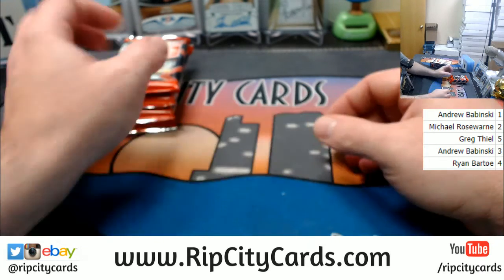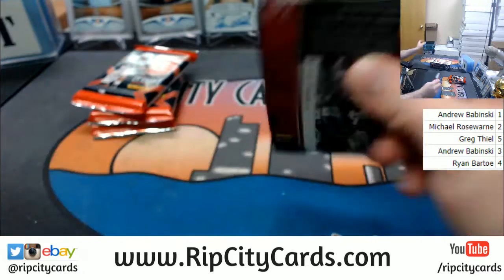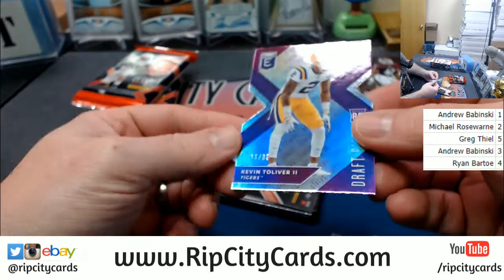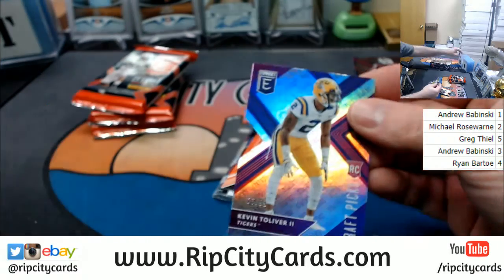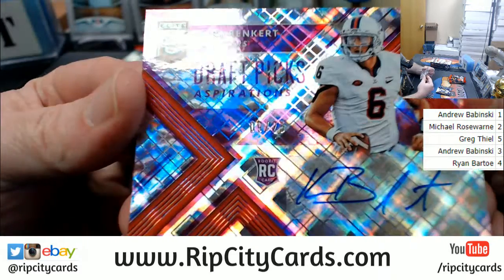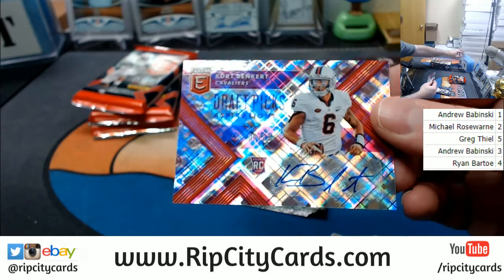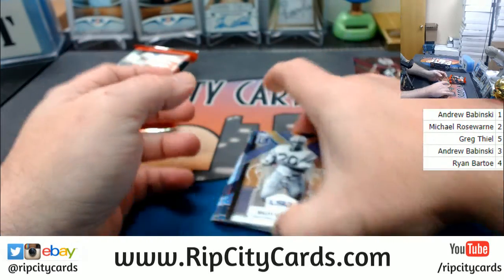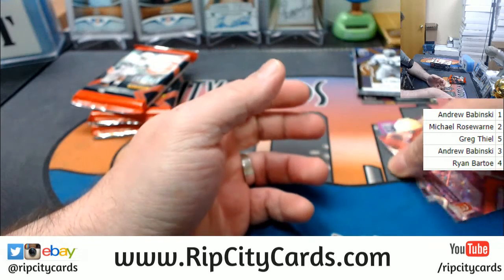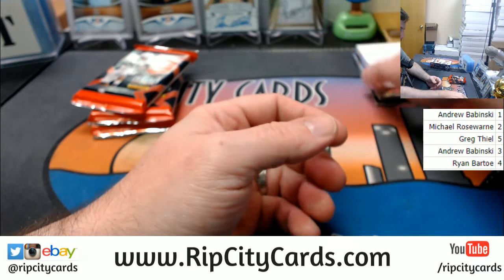Number four for Ryan. Kevin Tolliver 66 out of 99 is your number. Your autograph is a nine out of 29. That's going to be hard to beat, for Kurt Benkert. These are all just rookie cards, nothing numbered there. So Ryan is so far leading with the number nine.